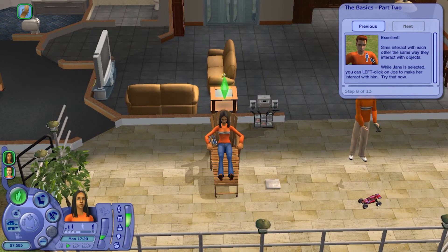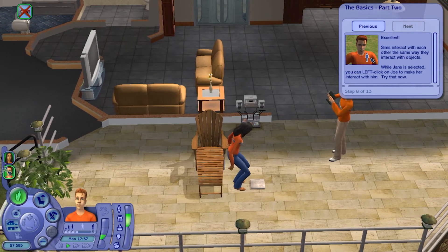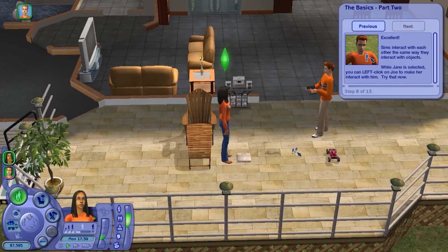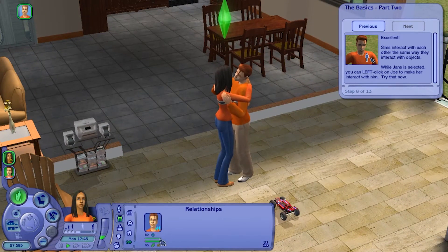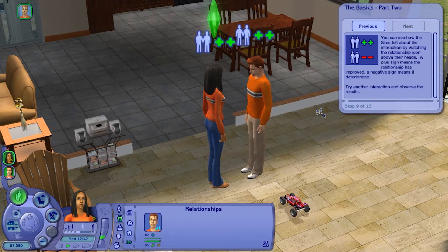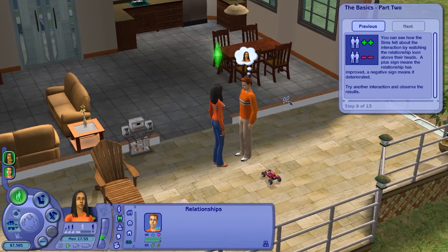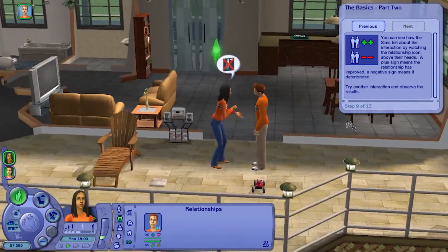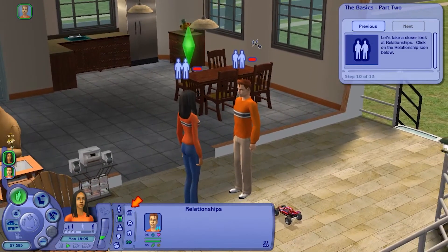Sims interact with each other the way they interact with objects. While Jane is selected, you can left-click on Joe to make her interact with him — for example, we can give him a romantic kiss. We can see them develop a crush on each other. You can see how the sim felt about the interaction by watching the relationship icon above their heads — a plus sign means the relationship improved, negative means it deteriorated. We can try arguing and see the relationship deteriorate.